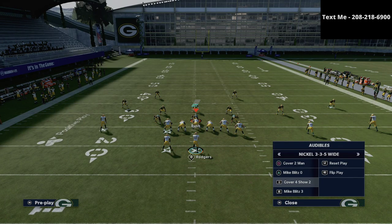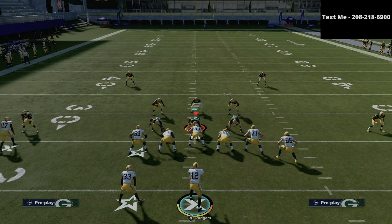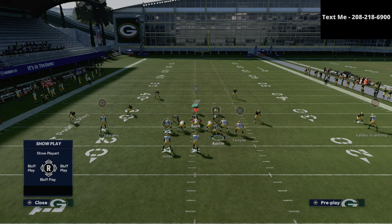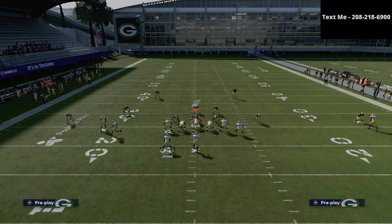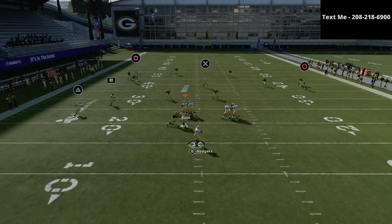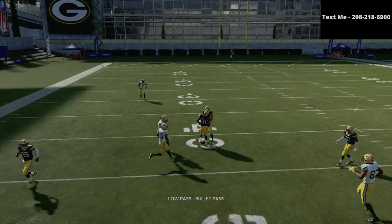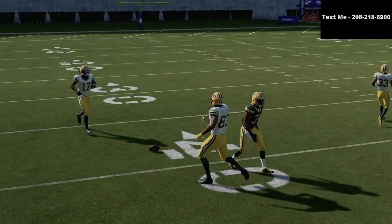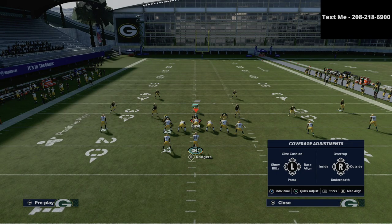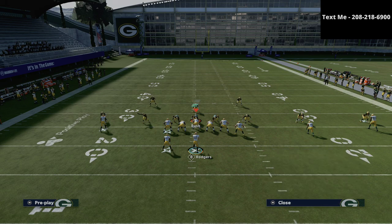If you have a tight end with matchup nightmare or some kind of route running ability, that's going to help. And if I motion this guy all the way to the left and let him set his feet, the defense did a good job of getting back on that for cover four. So cover four can handle it, but you see cover two and cover three were easier to deal with.